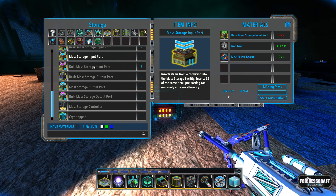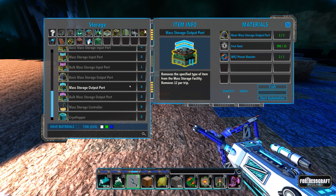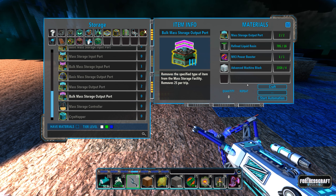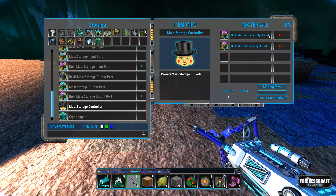We're going to do the output now. We need to build the basic output — that requires servo motors and copper wires. I need two to build the mass storage, and then two more of those. Then the mass storage outputs — I need one more of those, and two of those to do the bulk mass storage. So I've got a bulk mass storage input and bulk mass storage output.